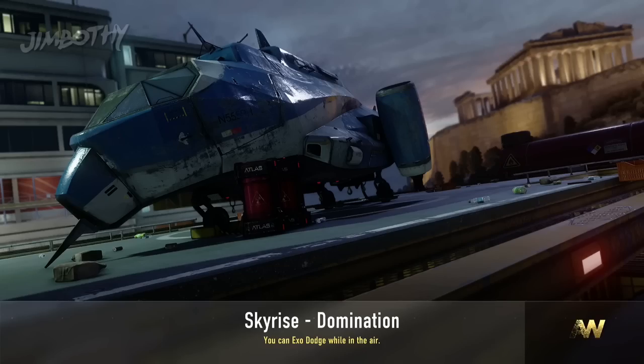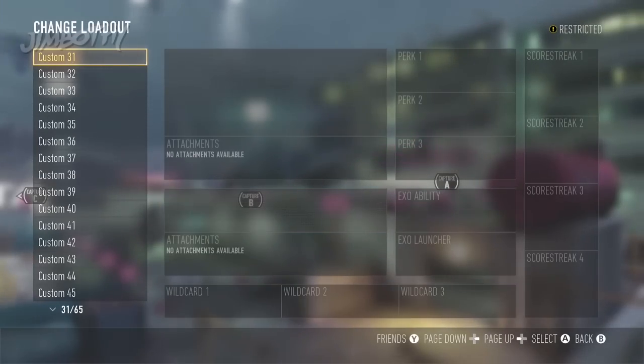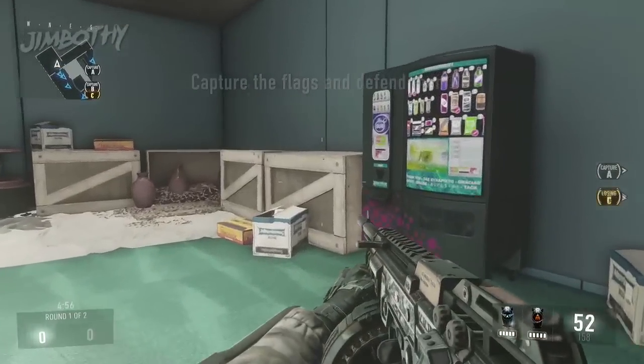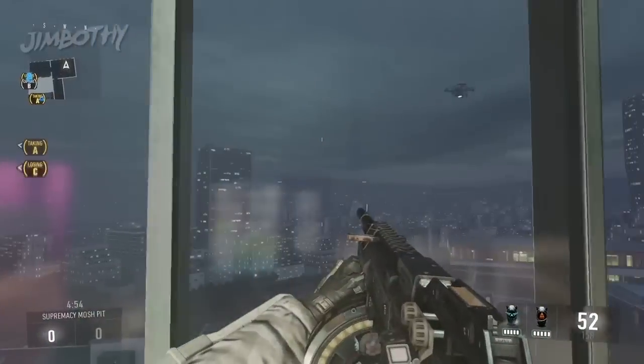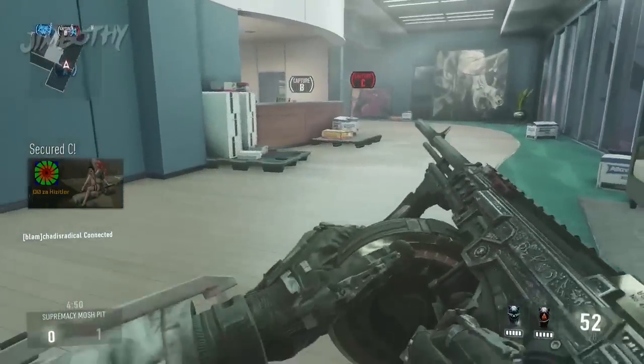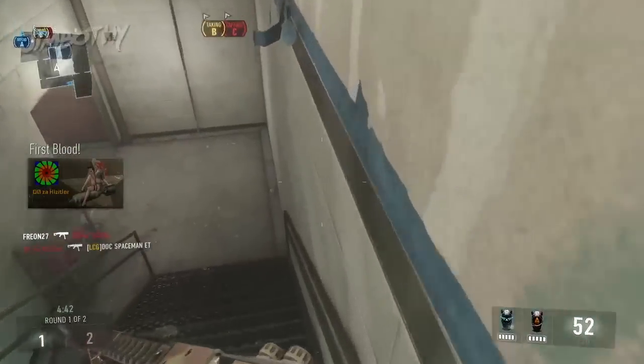You simply want to get in a match of Skyrise, aka Highrise from Modern Warfare 2. Nobody knows about the rooftop secrets because these people weren't even born when the game came out. Once that is done, allow yourself to spawn in the game, then promptly make your way down into the basement corridor.